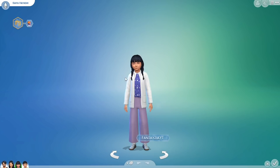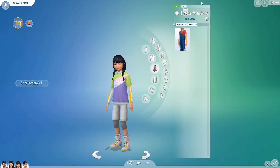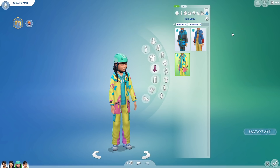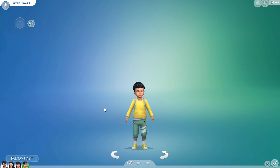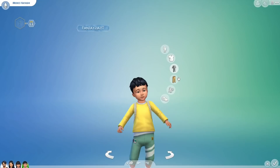On to the little kiddos! Kaya's everyday is so cute — it's one of the new outfits. Then her formal wear, athletic wear, sleepwear, party wear, swimwear, hot weather, and cold weather. I absolutely love her cold weather outfit — it's so adorable. She's so cute up close, I just want to pinch her little cheeks! Her look was actually how their kids came out with genetics — I barely had to change anything.